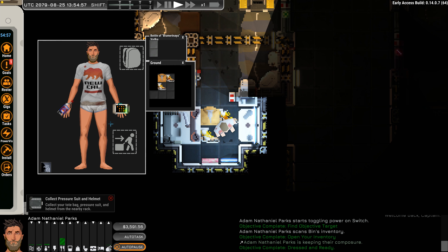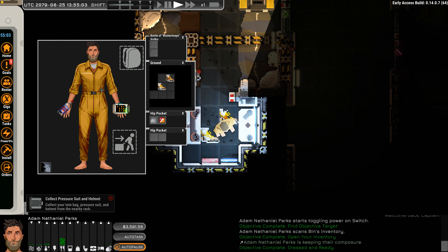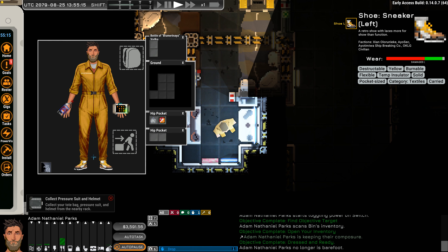I want to hit I for inventory and get things going. I'm just going to hit shift click, which just moves it on over. I'm going to move over the shoes as well. I right clicked on it — it's a retro shoe with laces, more for show than function. There are factions attached to it, they're destructible, yellow, burnable, flexible, temp insulator, pocket sized, you can just put them in your little pocket. Good to know — textiles, and you can carry them.